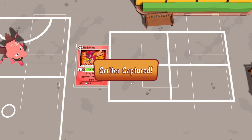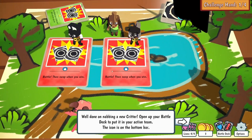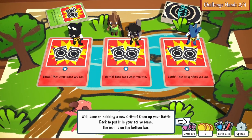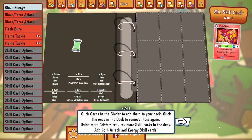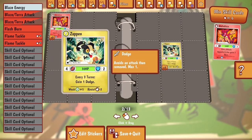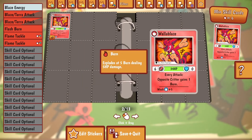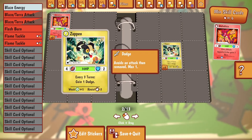Critter captured! Zappan and its signature skill, Momentum, have been added to your binder. Open your battle deck to put it in your active team. Click cards in the binder to add them to your deck; click the ones in the deck to remove them again. Using more critters requires more skill cards in the deck. Add both attack and energy skill cards.